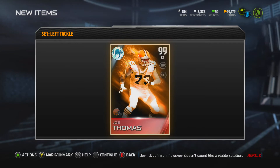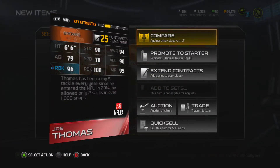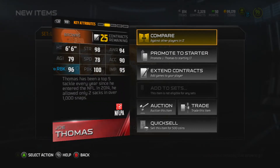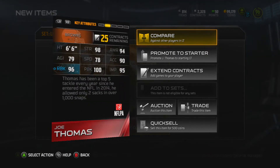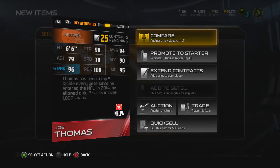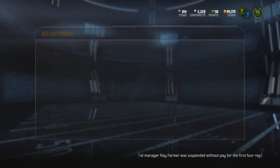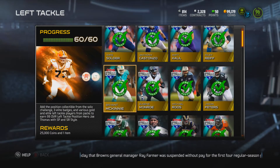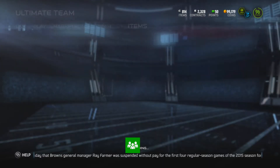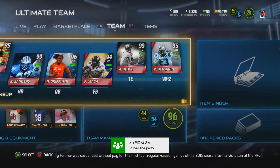Boom! Joe, attaboy Joe, Mr. Thomas. Let's get these stats — 96 run block, 100 pass block, 94 awareness. Acceleration is actually pretty decent, speed pretty decent too, 98 strength. Not too bad, that is a stud over there on the left side of the line, which puts my left side of the line pretty high up.